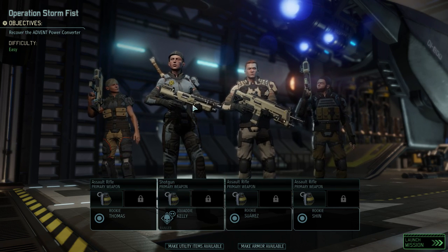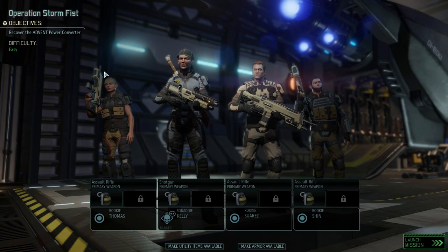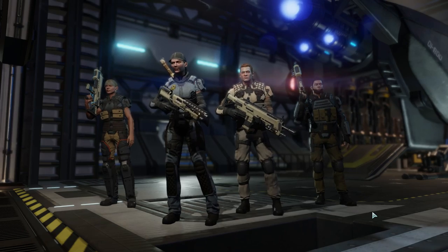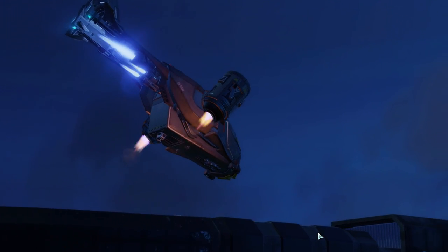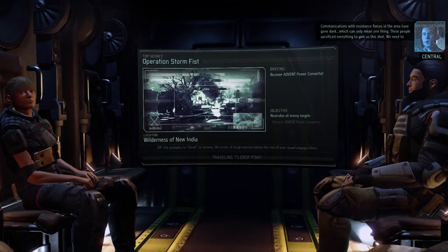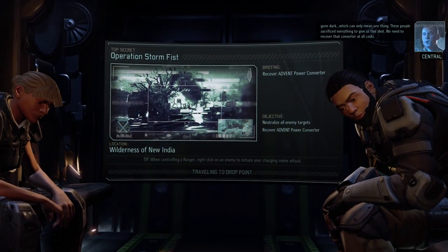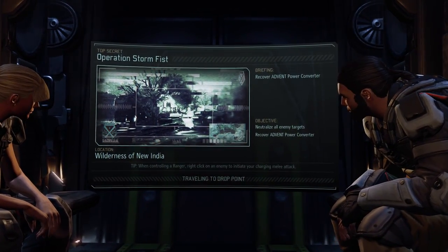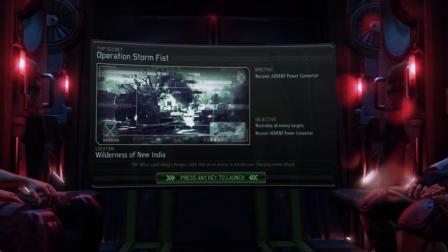Hey guys, welcome back. We're doing Operation Storm Fest on difficulty easy, so no trouble at all. Communications with resistance forces in the area have gone dark, which can only mean one thing - these people sacrificed everything to give us this shot. We need to recover that converter at all costs. If you were starting the game without the tutorial, this is pretty much where the game would drop you off, which is still basically a tutorial because these missions are worthless.